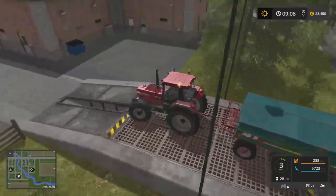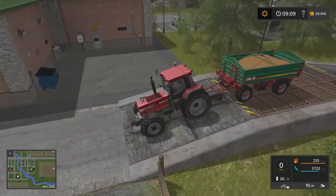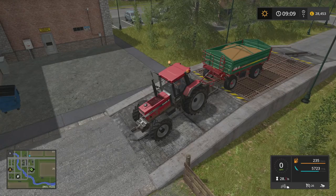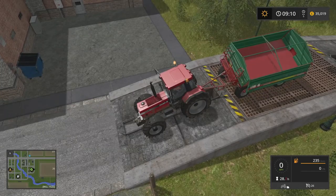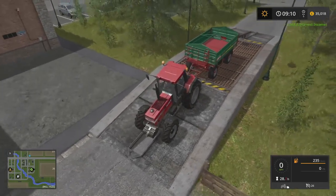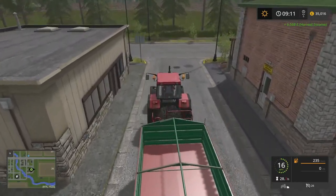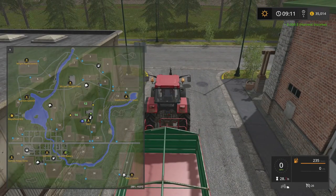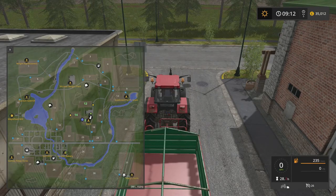Did I miss the bakery? I think the bakery's there. Oh damn it, there it is. So we can just drive up here like this, get it all organised. And then if I'm right, we can take off the cover. I'm starting to remember the controls now. Can we just drop this? It's going to the side. There we go. We just made $6,568 for the harvest income. That is insane. Let's get out of here.